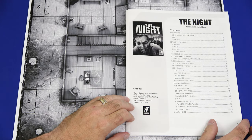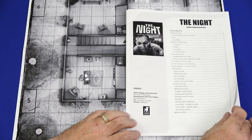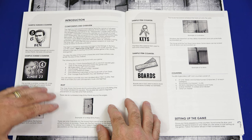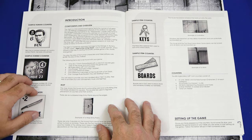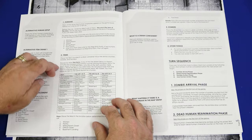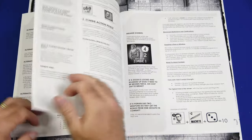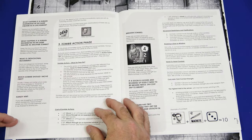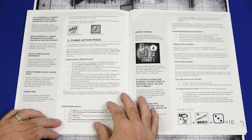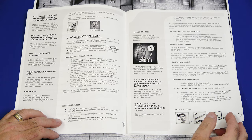Now we'll take a look at the rules. This is a 16-page black and white rulebook, which keeps on theme for the game. The front has the table of contents listing all the rules and their associated page numbers. Inside the front cover we have the introduction, a breakdown of the components and overview, the map breakdown, and all the counters so you can understand each of them. Then we have setting up the game on page three — humans, items, zombies, other things — turn sequence, and the zombie arrival phase on page five.